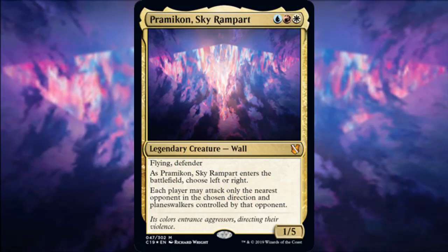Before the top 10, I want to go over honorable mentions. Primacon Sky Rampart: I like the idea of a wall commander. It's kind of realistic — walls don't actually prevent people from attacking you, they redirect where they can attack, so you have to attack your neighbor instead. It's fun and gimmicky, but if you want to build the ultimate pillow fort deck, this could be one of your commander options.